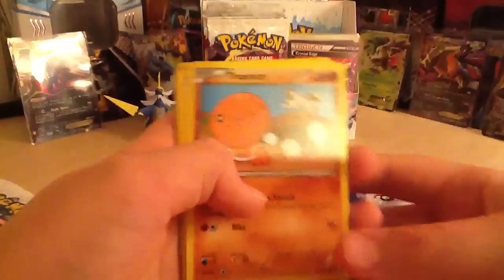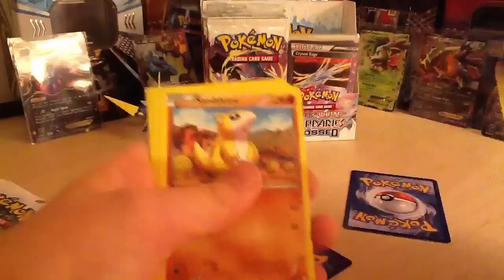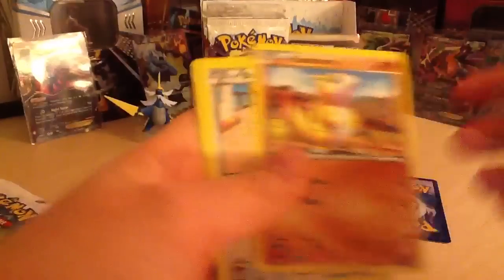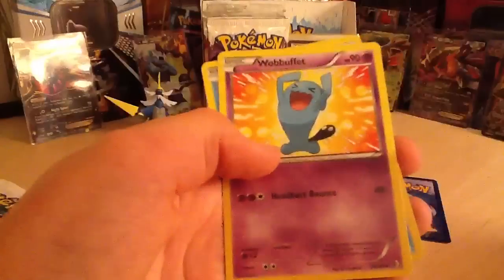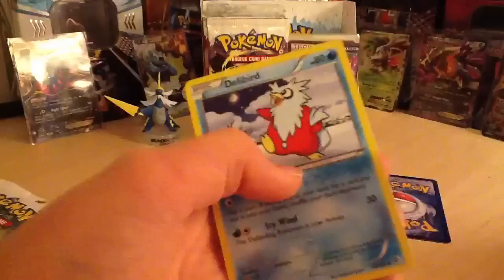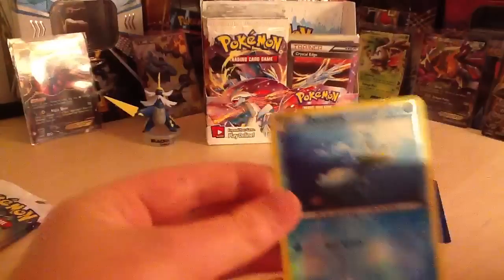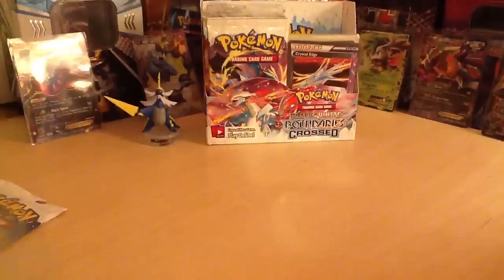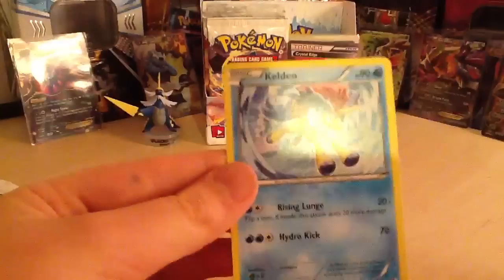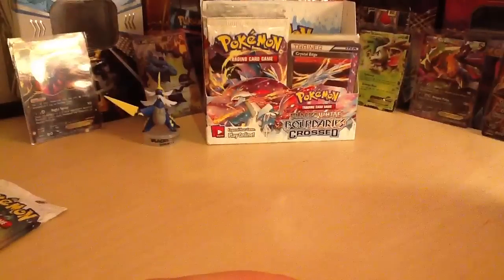Starting off with a Keldeo pack. We've got a Trapinch, Bitzle, Energy Search, Snivy, Bouffalant, Axew, Wobbuffet, and a Delibird. Our reverse is a Ducklet - oh, I love that Ducklet, it's so cute, it's underwater! And our rare is a Keldeo. Another Keldeo - god's sake, can we have a Keldeo Full Art please?